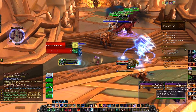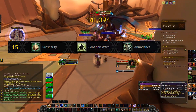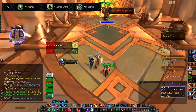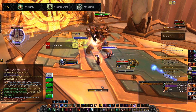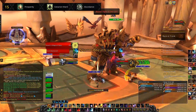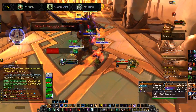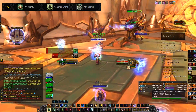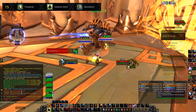The first tier at level 15 gives you Prosperity, Cenarion Ward, and Abundance. Prosperity is my personal favourite simply because it has two charges of Swiftmend, and it couples with the relics in my legendary weapon which increases the healing of Swiftmend by 40%. Prosperity also reduces the cooldown from 30 seconds to 27.